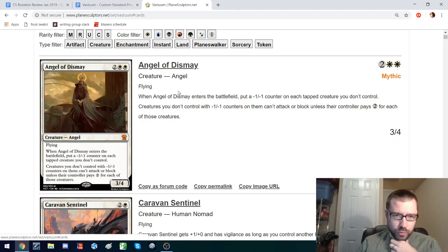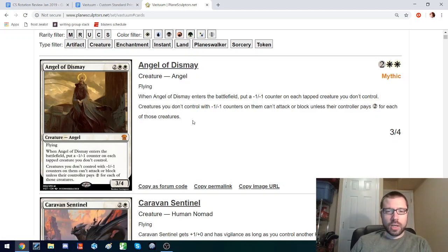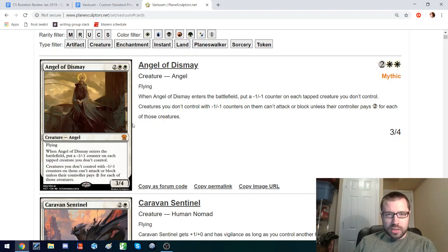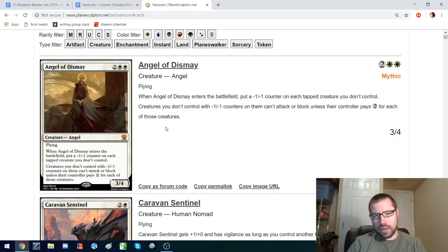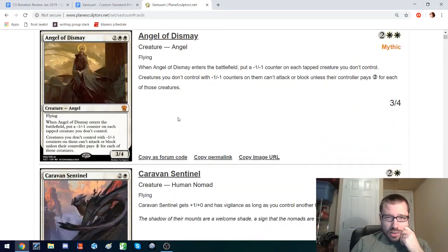Angel of Dismay: 4 mana, 3-4 flying. You can put minus-one minus-one counters on all their tapped creatures, so this can get rid of a bunch of tokens or just neuter their board if you're trying to stabilize. Then they can't attack or block unless they pay mana. This is a real stabilizing force — not a sweeper necessarily, but can help you get back into the game. I could see this in some kind of Abzan midrange. Decks tend to be going wider now with lots of aristocrats and tokens stuff, so something that can immediately affect them and make it hard for them to attack could be pretty good.